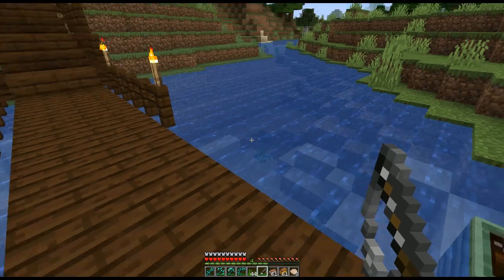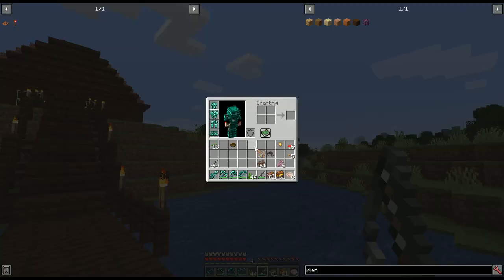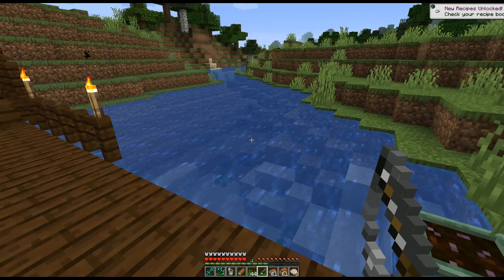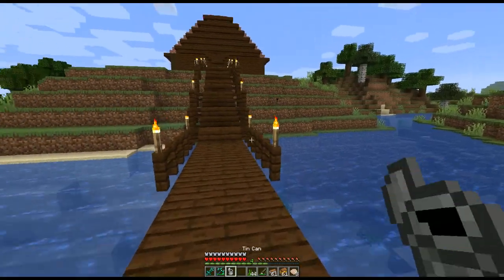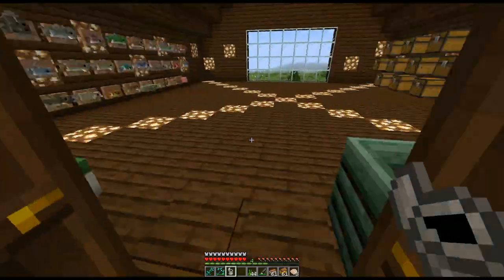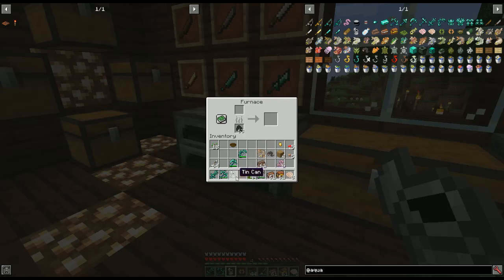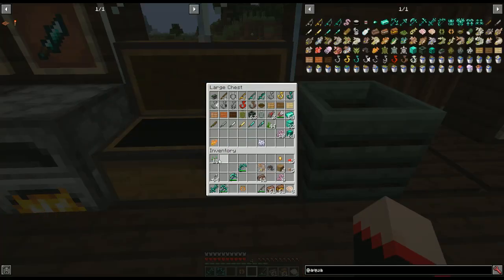With all the gear on the rod, we should catch something quite a bit faster — and possibly something pretty good. We caught one of our first mod fish! If you put it up with the fillet knife you can fillet it. Other things you can fish up: a tin can — smelt it for iron nuggets — and driftwood, which gives you planks.